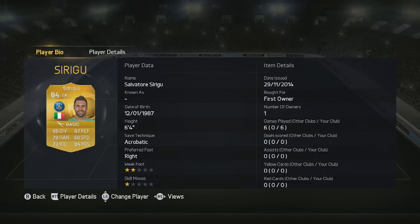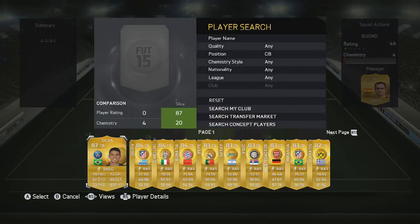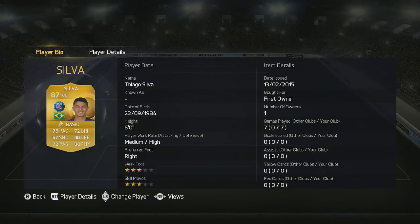First up in goal we do have the PSG number 1, and that is going to be Sirigu. Very good goalkeeper, 84 rated discard value of course. Prices for this squad build are going to be interesting because of course they've got the price limit now, so I'll have to see how I can do that.